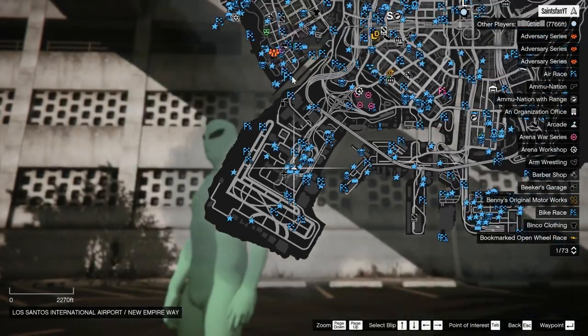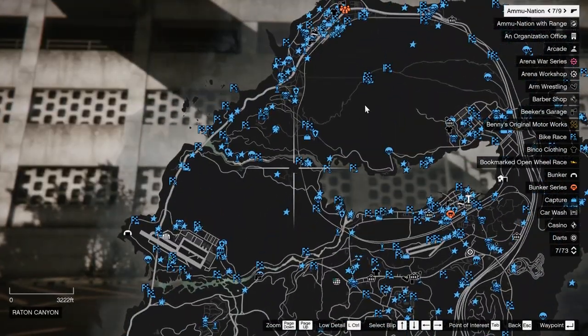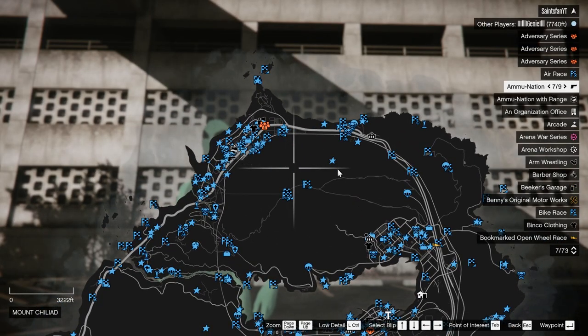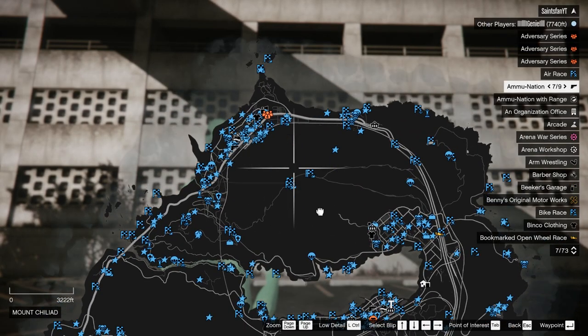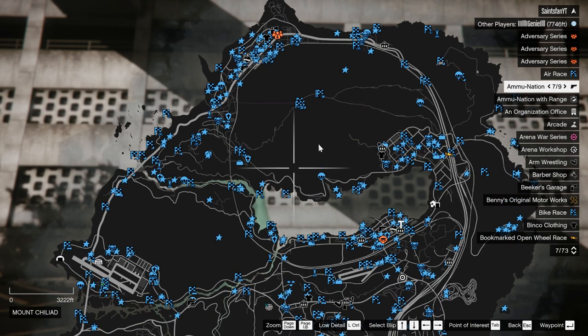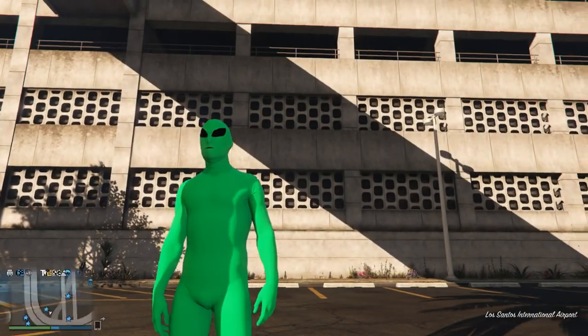Hopefully that helps you guys out and you can now teleport around the map whenever you need to. I don't know if this works in like missions — like if you can start a VIP mission and then teleport around — someone will have to let us know in the comments. But that's going to do it for this video. Thank you all for watching, please drop a like if you enjoyed, subscribe for more GTA Online content, and as always I'll see you guys in the next one.